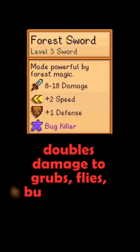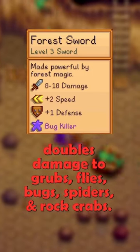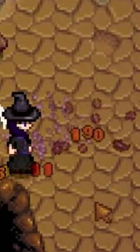The Bug Killer enchantment doubles damage to grubs, flies, bugs, spiders, and rock crabs. It also allows you to kill those pesky armored bugs in Skull Cavern.